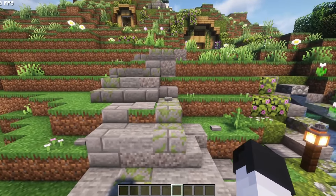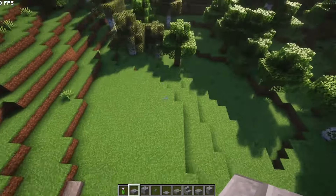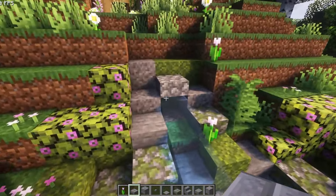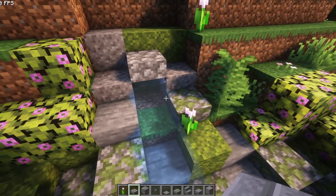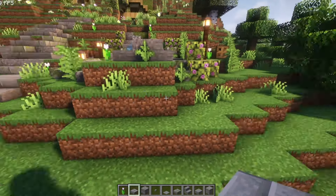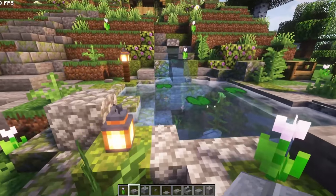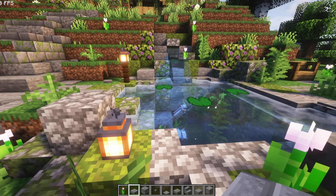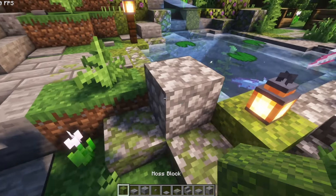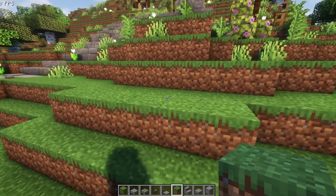I've successfully snaked this little path on down to where we want to build our next pond. What I was thinking is, in the same sort of way as this little feature here, this pond could sort of tumble down out of holes in the landscape into a tiered system. We're going to use the same palette from this pond for the other pond, so I'm going to grab a bunch of these blocks we've been using.